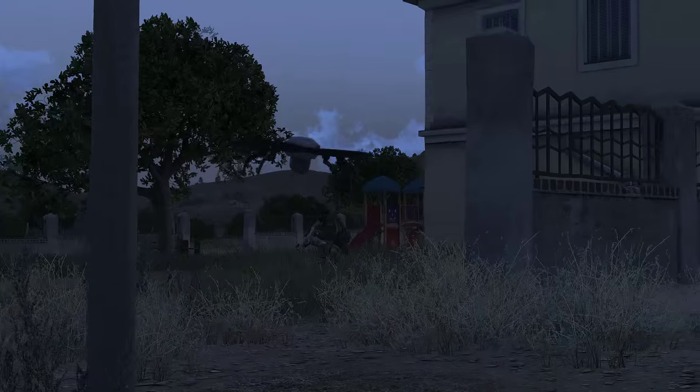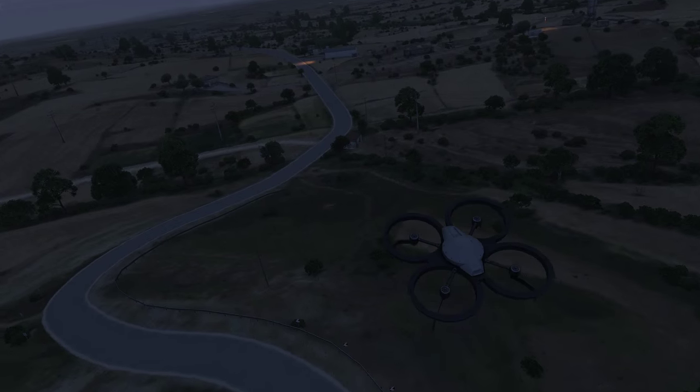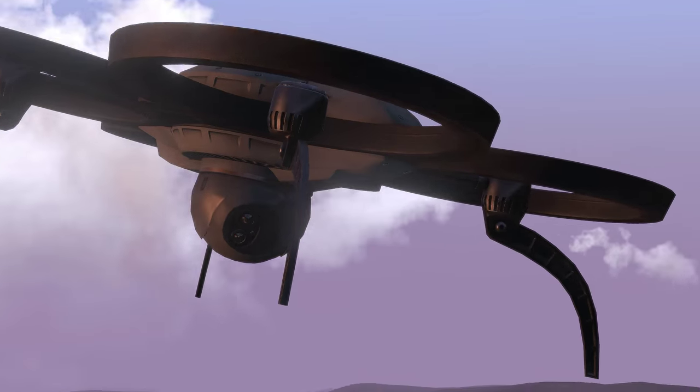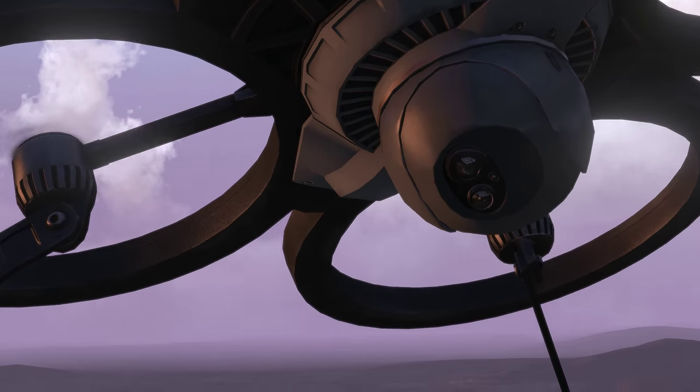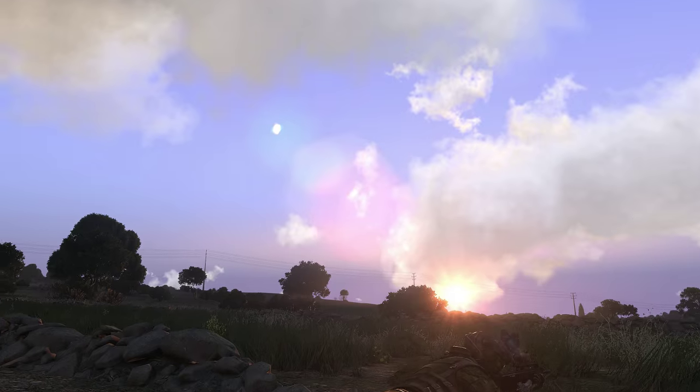If available, UAVs such as the Darter quadrotor are incredibly powerful observation devices. They can spot the enemy coming from a great distance, follow them, and determine well in advance where the main effort is focused. When using UAVs, remember to keep them out of sight and out of audible range of the enemy. If they don't know they're being observed, the effectiveness of the UAV is greatly increased.